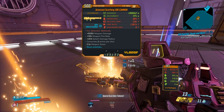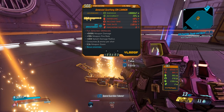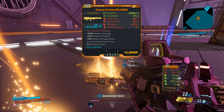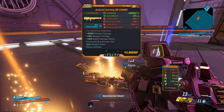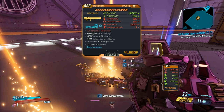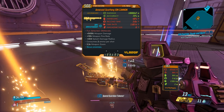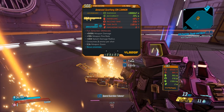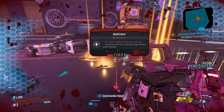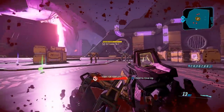This one happened to be x2, but it can also be x1. Damage? Extremely high. At this point in time, I believe this item has the highest splash damage in the game. Accuracy good, and everything else is kinda low. My text is: Fun detected, obliterate. Bonus weapon damage, weapon fire rate, splash damage radius. Consumes 2 ammo per shot. 2.2 times weapon zoom. This one happens to be cryo, but it can come in different elements. I think this drop might be guaranteed — I've been getting one every run.